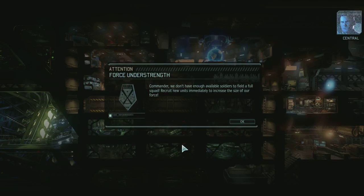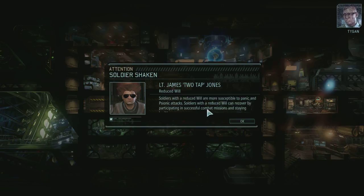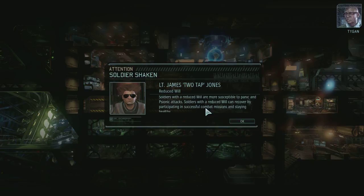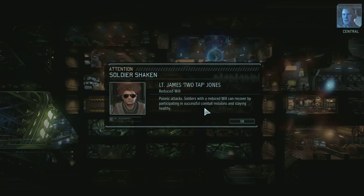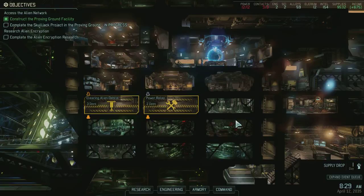We're getting thin on manpower, Commander - we should check with Resistance HQ for new recruits. The aliens are relaying a form of encryption beyond anything we've ever encountered - we'll have to find a means of breaking the code. The ongoing stress of combat can shake up even the best of our soldiers, but as long as we keep them healthy, I'm sure they'll recover given time. I just realized that vest saved Jones' life - you would be dead without that vest.